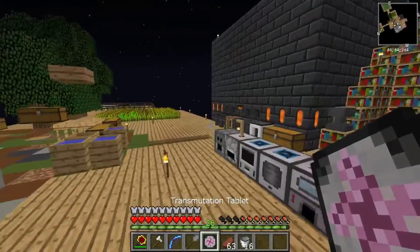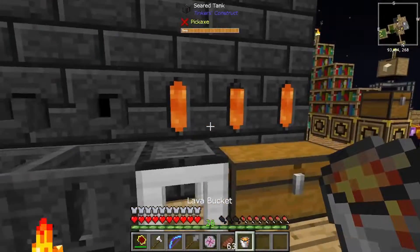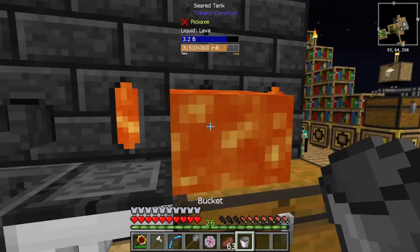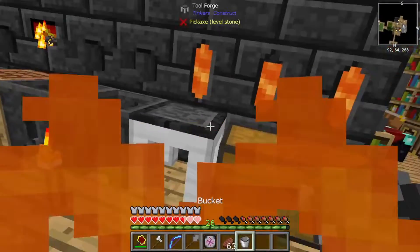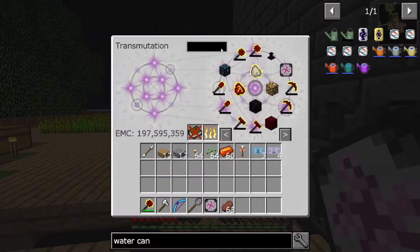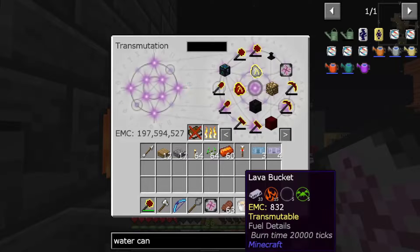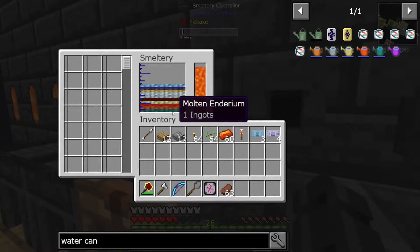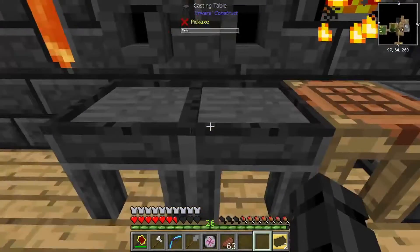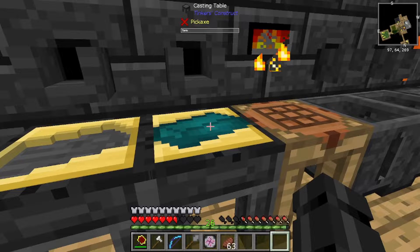Can't use buckets anymore. Let's get a lava bucket. It's not enough - that was not good. I don't think it's enough that we can even put a bucket of lava in there. Do we have our enderium? There we go, one ingot. Let's get our ingot cast. Let's make one ingot. Just a little bit longer, there we go.